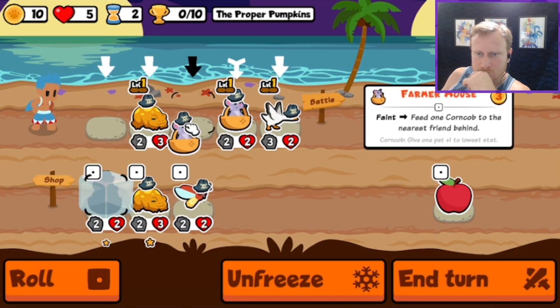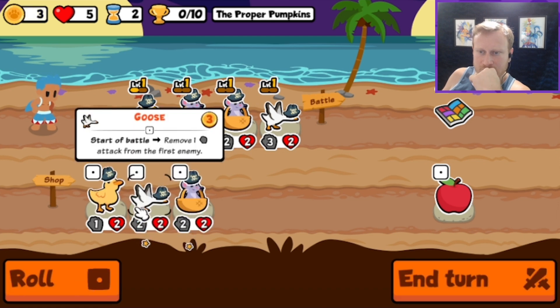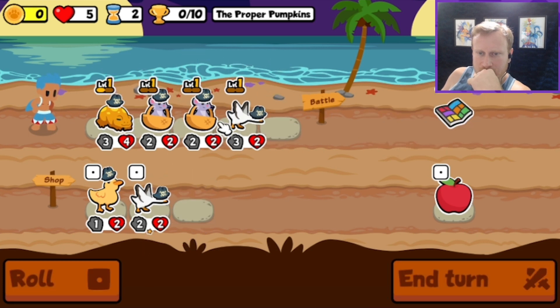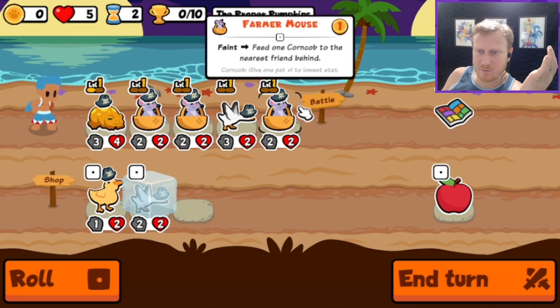In this run we got the Tardigrade ribbon — a Tier 4 pet that on faint summons another Tardigrade at 3/3, 6/6, or 9/9 at the same level but with Dazed. So if you can somehow remove or replace the Dazed, you can make a summon loop.